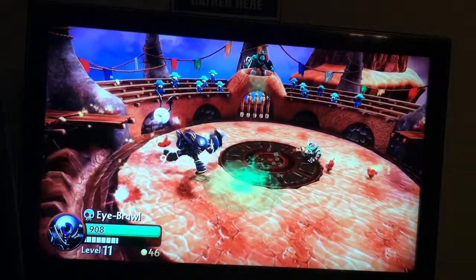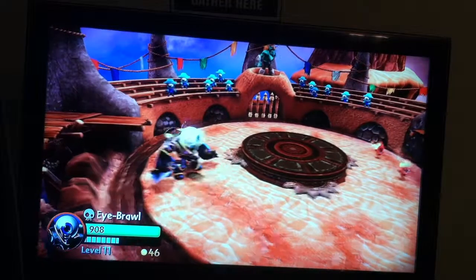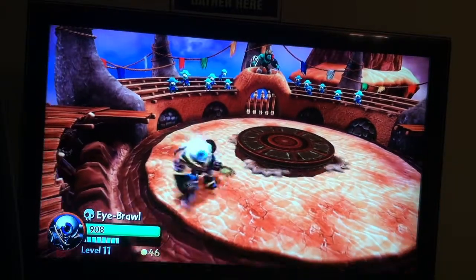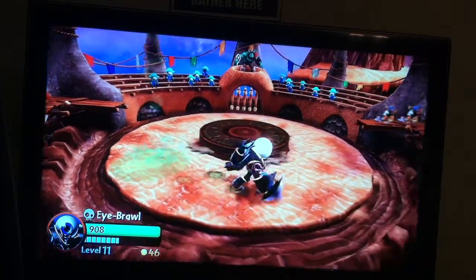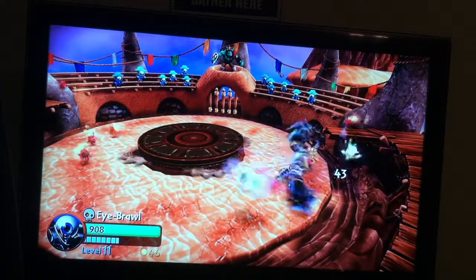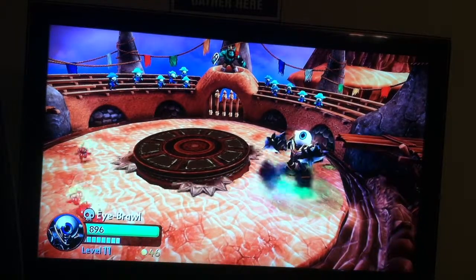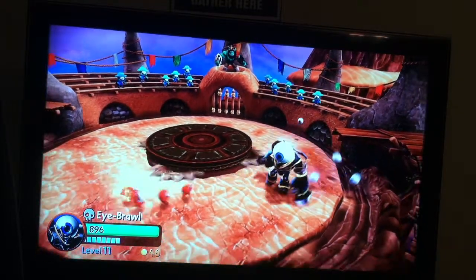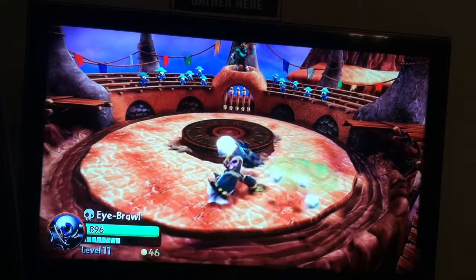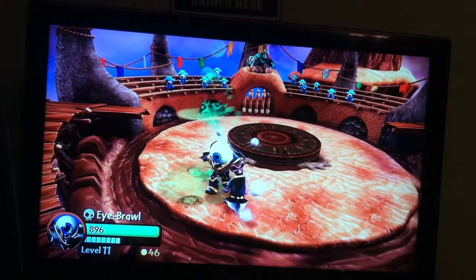He can shoot his eye out, spin it, and he can also summon eyeballs to kill people. Another combo is when he pokes his eye out like that.